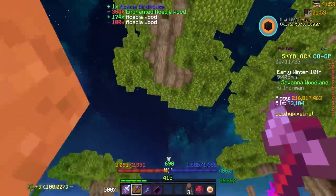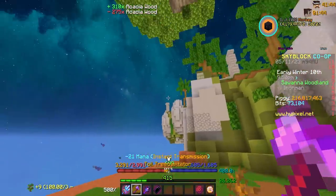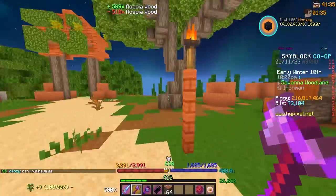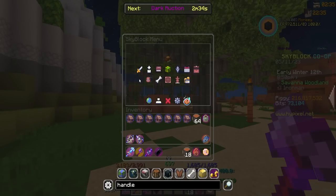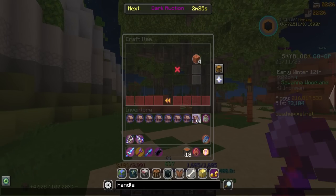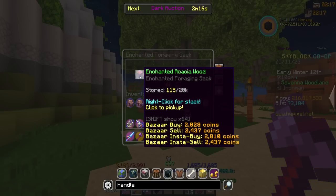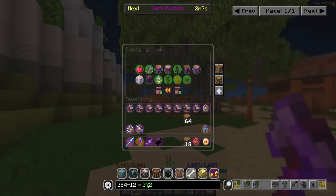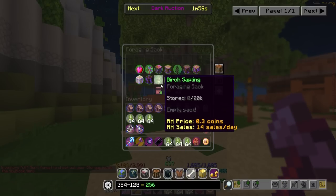About ten and a half more stacks of acacia wood to go. This is tedious beyond belief, but it needs to be done — it'll actually give me more farming fortune in the end. Keep at it. I think you guys know what we're crafting next. Time to grab six stacks — one, two, three, four, five, six. That's birdhouse eight. I need 384 more enchanted acacia, minus the 128 I have in my forging sack, so I need 256 more.